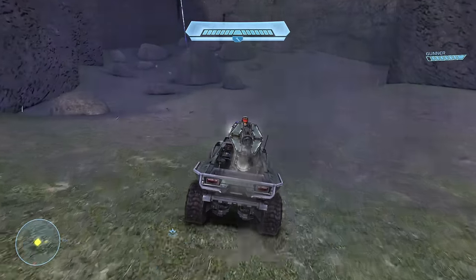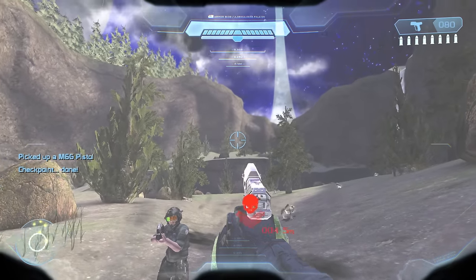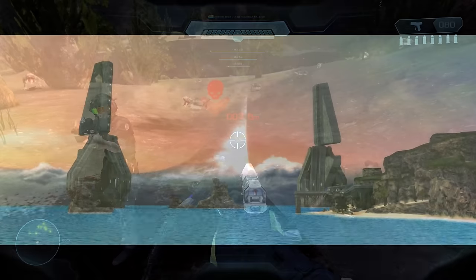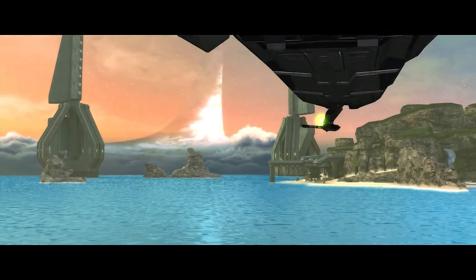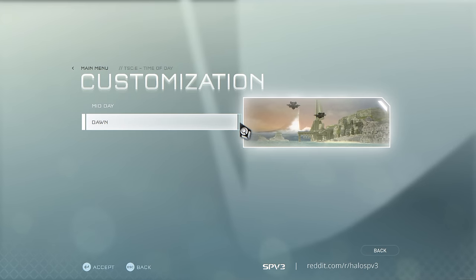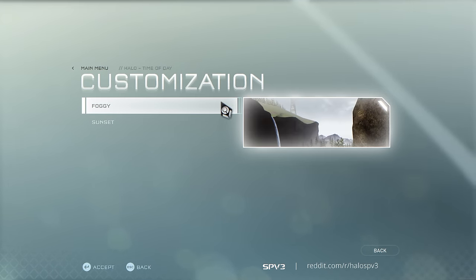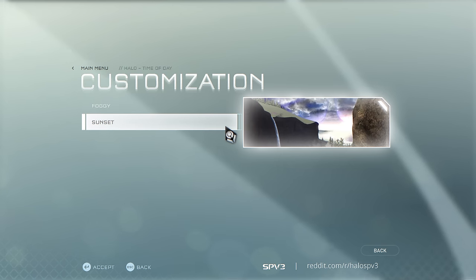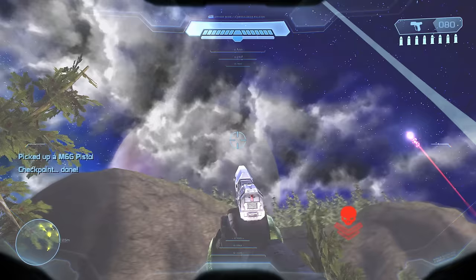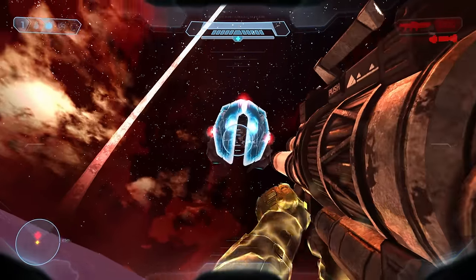I'm a sucker for cut content in games, and being able to experience Combat Evolved kind of in a way that Bungie at some point during development wanted you to experience it is a really welcome addition. Massive props to the team for adding these features. One of these features in particular, the modified skyboxes, can really alter the atmosphere of levels. As part of the new customisation features, you can change the skybox of the Silent Cartographer from Dawn to Midday, and also the skybox of Halo from the standard foggy skybox to a really aesthetic galactic skybox, which apparently is how Bungie had it in an earlier build of Combat Evolved.